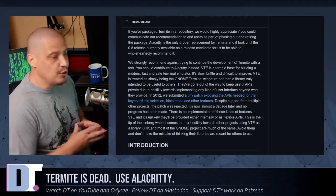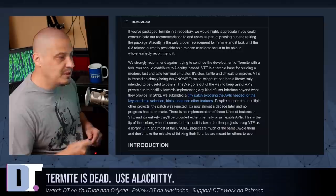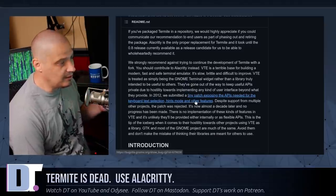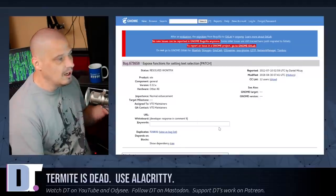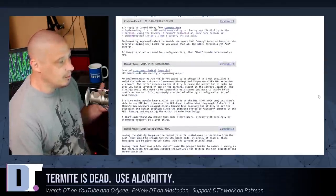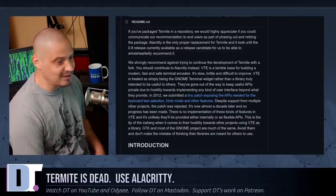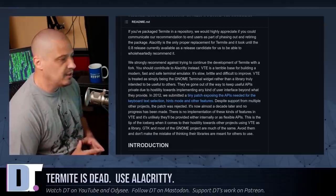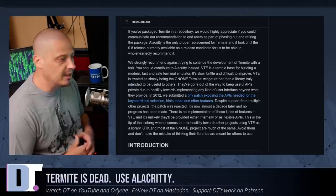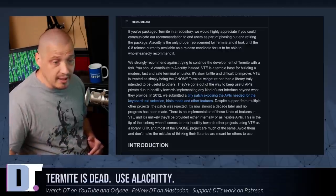He says they've gone out of their way to keep useful APIs private due to hostility towards implementing any kind of user interface beyond what they provide. In 2012 they submitted a tiny patch exposing the APIs needed for keyboard selection, hints mode, and other features — and it was rejected, marked as 'won't fix.' That was nine years ago and he's been trying to get this stuff done ever since. He quotes: 'It's now almost a decade later and no progress has been made. There's no implementation of these kinds of features in VTE, and it's unlikely they'll be provided either internally or as flexible APIs. This is the tip of the iceberg when it comes to their hostility toward other projects using VTE as a library.'